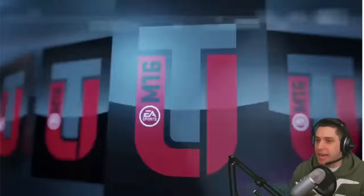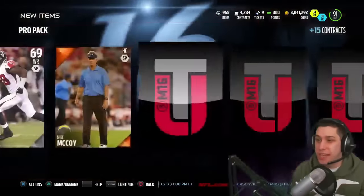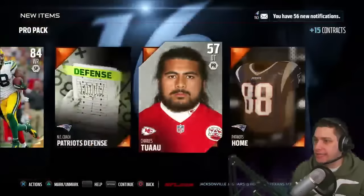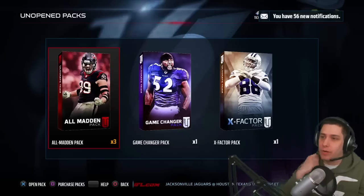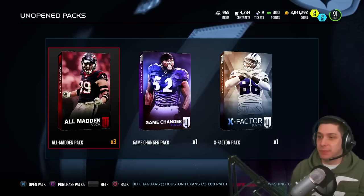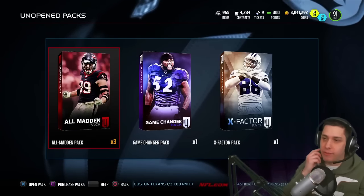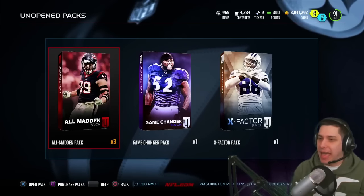Continuing on, nothing really out of these pro packs right now. I think this is the last one guys, so no gifts at all out of the pro pack bundle. We do get a Randall Cobb gold - not too bad I guess. But yeah, nothing a whole lot out of these. We did get that one collectible and then we got the random elite player as well. Certainly not worth the amount we would have spent if we actually bought seven pro packs. Not the best pack opening there.